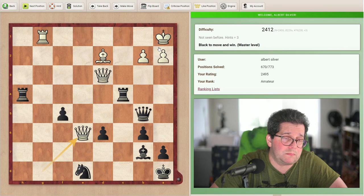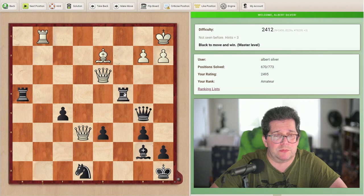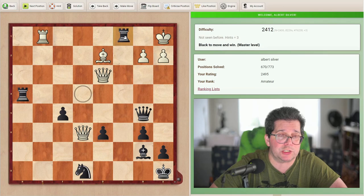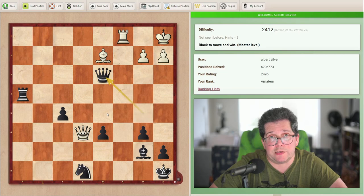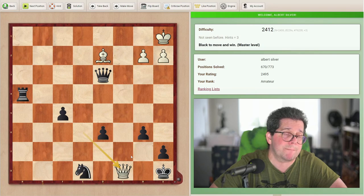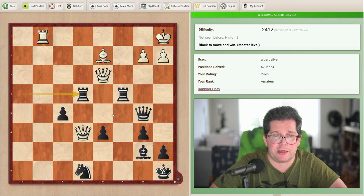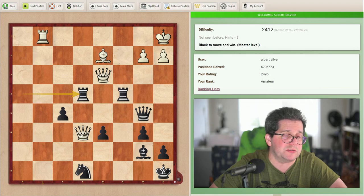All right, I think I found it. Black is threatening a discovered check with the queen over here on d3. Rook c1 is a threat but I can't play it yet — if I play rook c1 check, rook takes c1, queen takes d3, rook c8, I get mated. But we can prepare that move. My solution is rook to e4, and after the queen moves I play rook c1, pick up the queen, and I'll be up a piece.